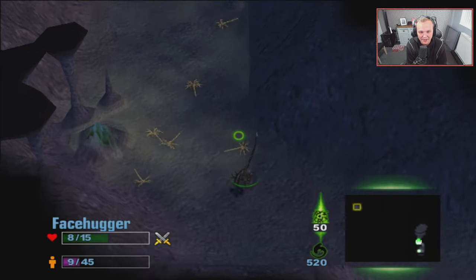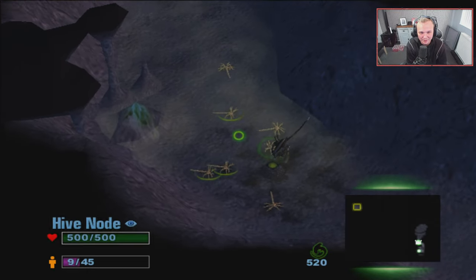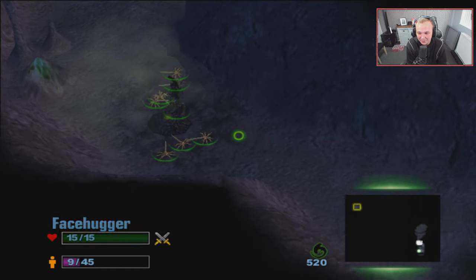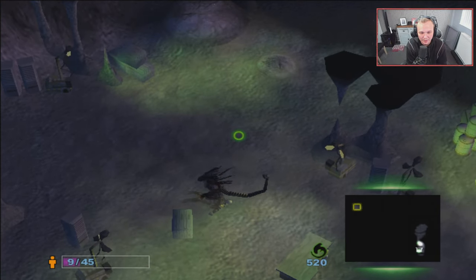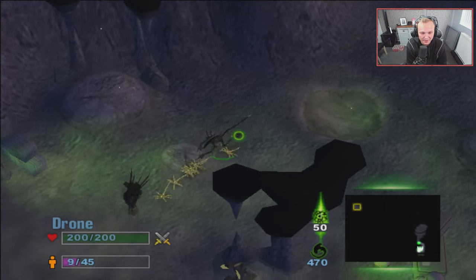To counter that, we can make a hive node like so, and that'll make the iconic alien webbing, which then heals them - as you can see them getting healed there. These guys only have 15 health. And there we go, we have a Praetorian, which we can then molt into a queen. You can only have one queen at a time.